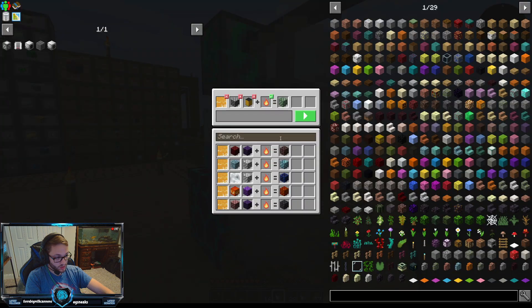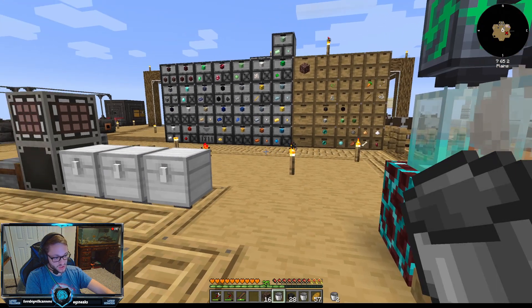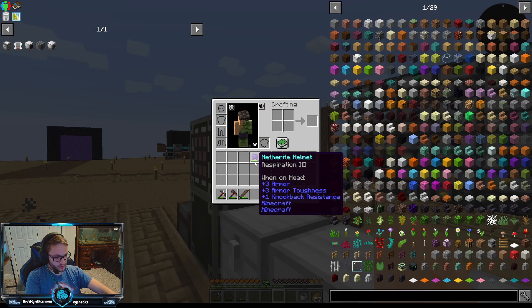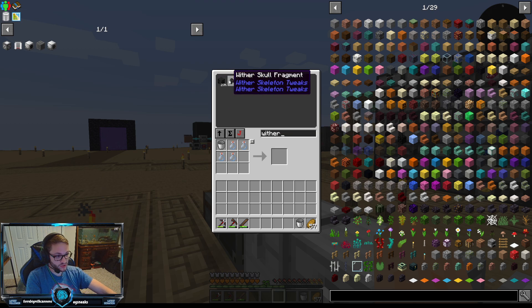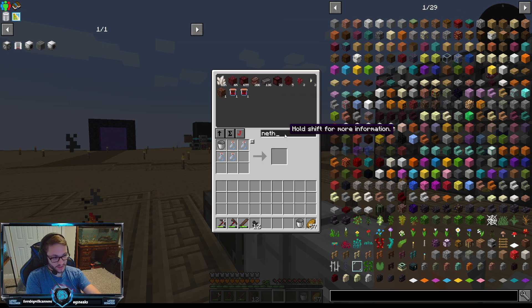We need a wither bee nectar block, which is two nether star blocks, two wither roses, and one bucket of honey. While that is going, I'm going to get some wither skeleton shards as well as some netherack.